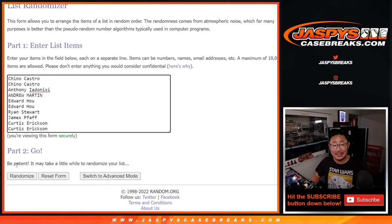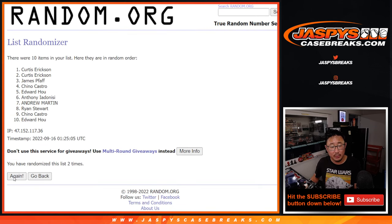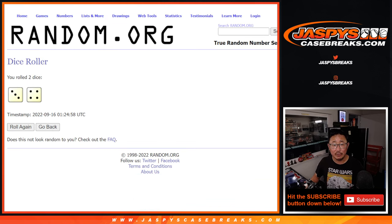Three and a four — lucky seven for the top two. After seven, we've got Curtis and Andrew. Congrats to you.